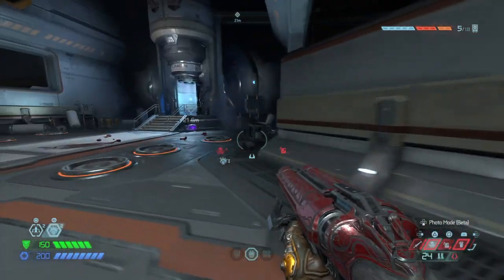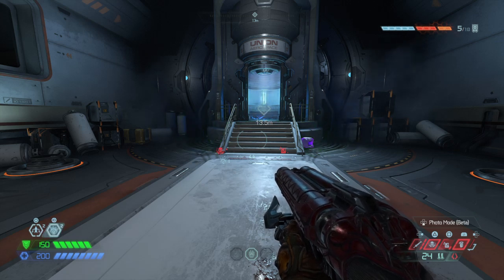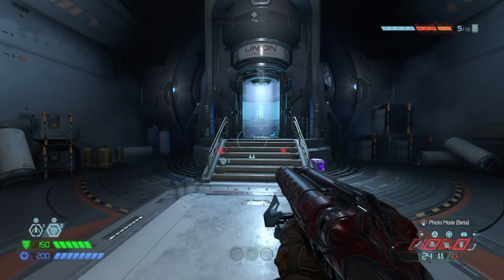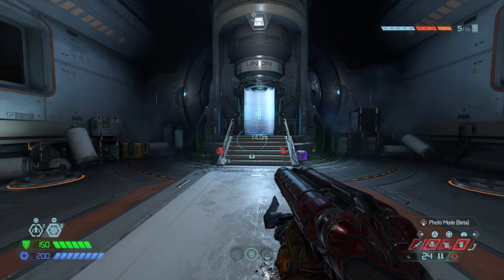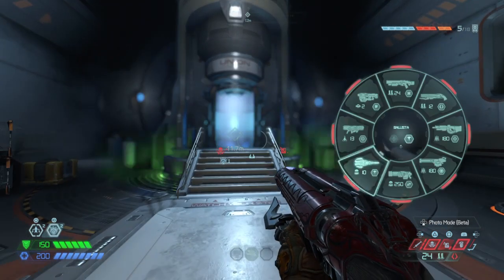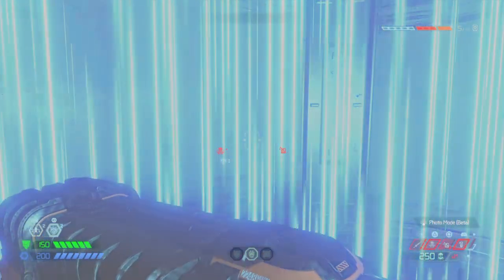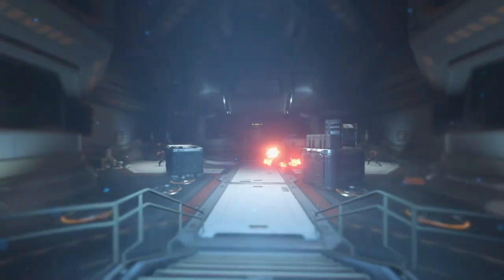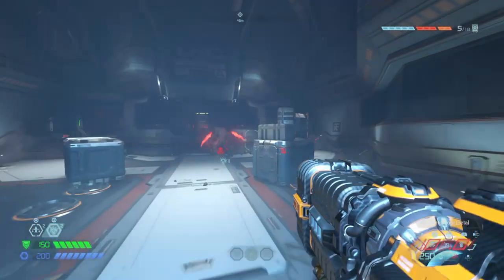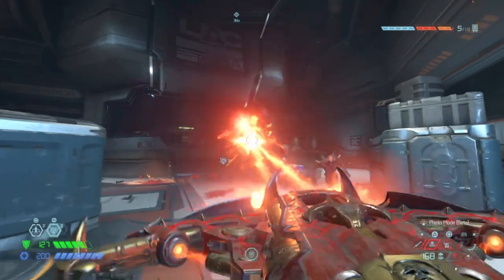In this next room we're going to find a baron, and this is where I think the microwave beam is really useful when in an arena where you're likely to come one-on-one with a bigger demon. By allowing you to hold it in place, it gives you a bit of time to think, but also a chance to let it receive the damage you want to give it. In this case I'm going to be using the ballista and some grenades on the baron. So there's the baron — hold it in place, throw a grenade, hold it in place, make sure it doesn't run away.